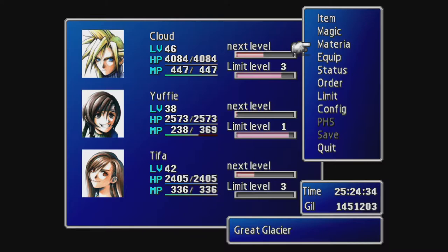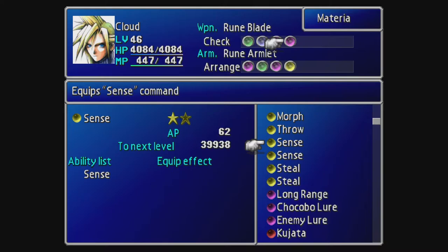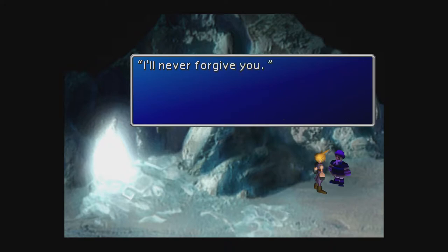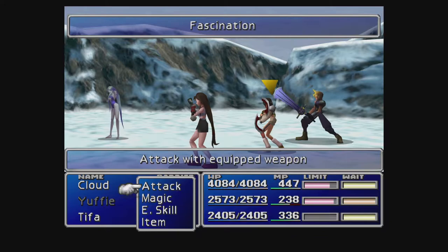Before we continue, let's go into the cave first. There's a character over there. We want to swap out Cloud's counter-attack with the Steel materia — very important you do that. Let's talk to this NPC. "You got a lot of nerve trying to touch me with the same dirty hands that touched that filthy hot spring. I'll never forgive you!" Alright, boss time — with Snow again! So this time we can actually fight her as a boss.